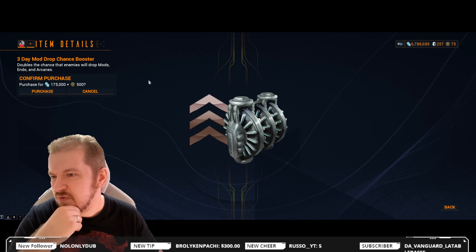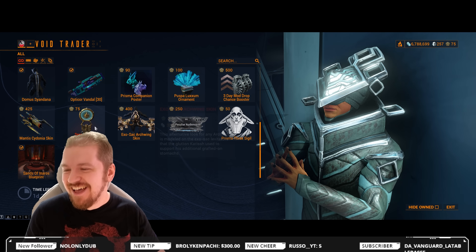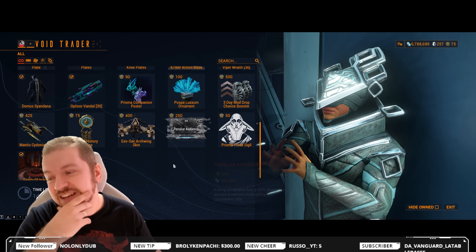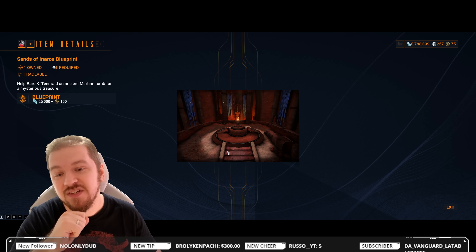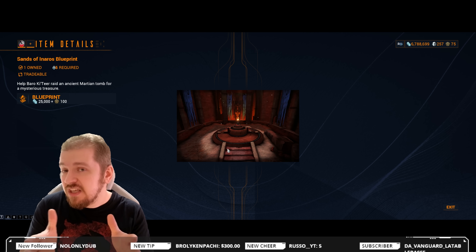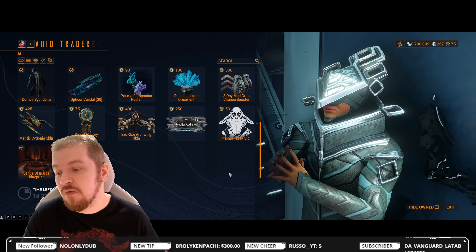That's it for weapons. What's left are cosmetics — a three-day mod drop chance booster, 500 ducats, and Exosac items. The rest are cosmetics and entirely up to you. If you don't have Inaros, pick up the Inaros blueprint. Inaros is no longer treated like secondhand smoking — it's actually pretty okay now. I wouldn't put it among the best Warframes, but it's definitely usable. Check out the Inaros rework done by Pablo.